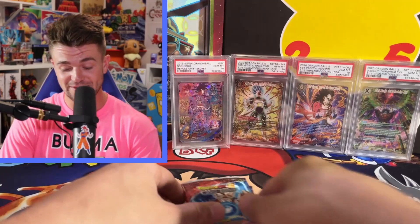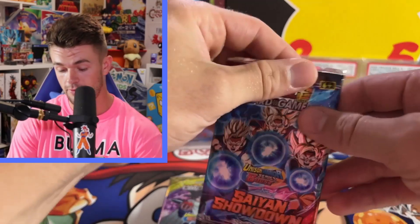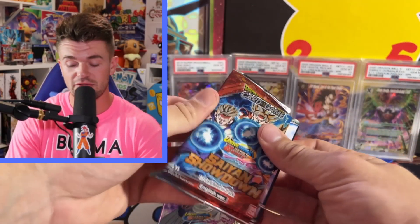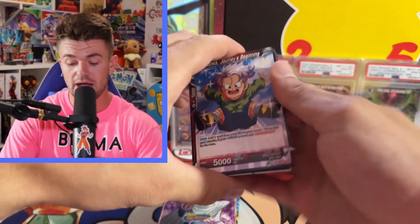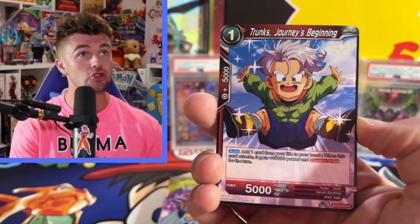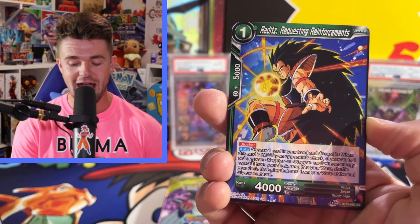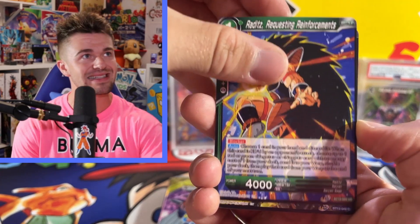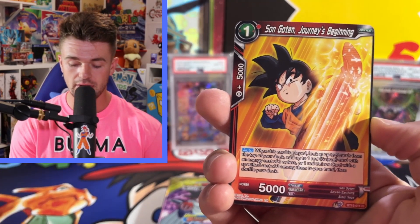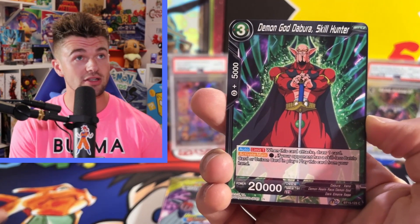Maybe we can get some bangers. If we can at least get an SPR from each one of these, that will be a win in my eyes, because it is only 4 packs. Here we go — we got Trunks Journey's Beginning, Raditz Requesting Reinforcements, Batomo, and Son Goten Journey's Beginning. That's dope, got the Trunks and Goten there.